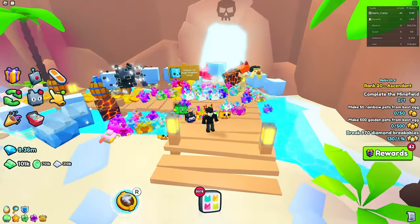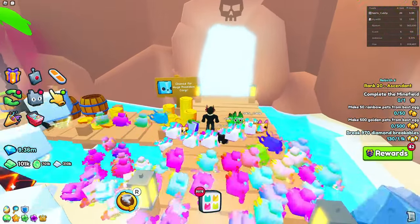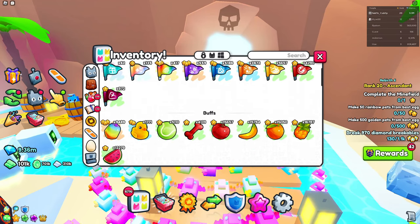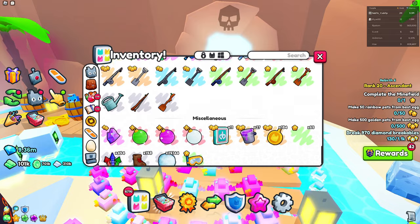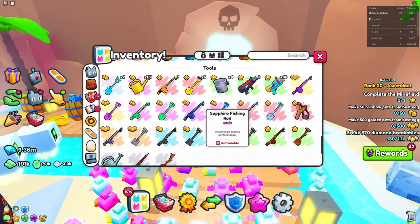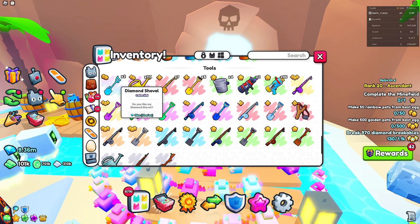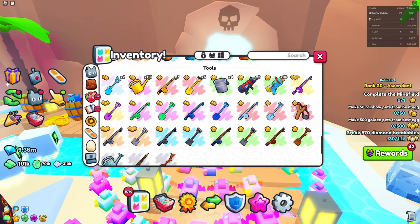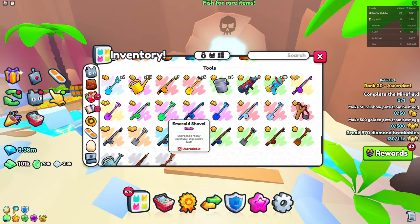We're going to start off with the regular fishing minigame, and before we go into it I want to show you the best fishing rods. The best fishing rods are going to be either the amethyst fishing rod or the diamond fishing rod, which I actually don't have because it's extremely expensive — around 40 million gems.